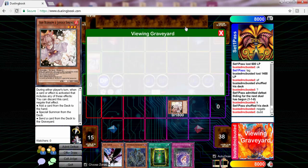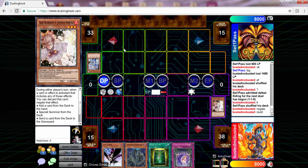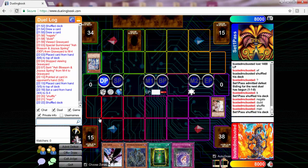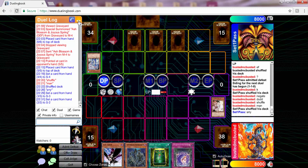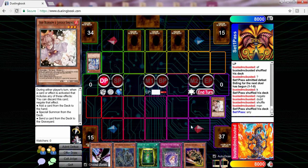This man was trying to get Spellbook of Prophecy going off the top and I'm like, whoa, calm down man, you're doing too much. I go to check the log to see if he puts the cards back, and then I tell him to shuffle. Because with certain cards like Paleozoic Marrella, if he knows there's a good card coming up he's not going to use it, so he's got to shuffle.